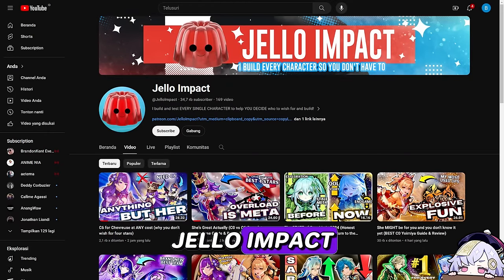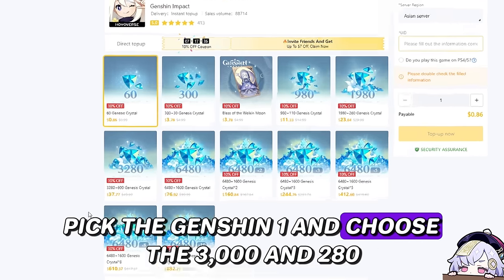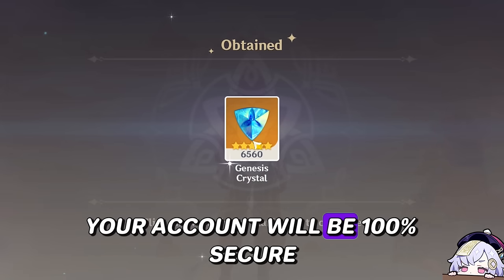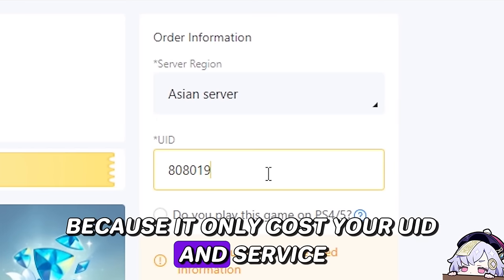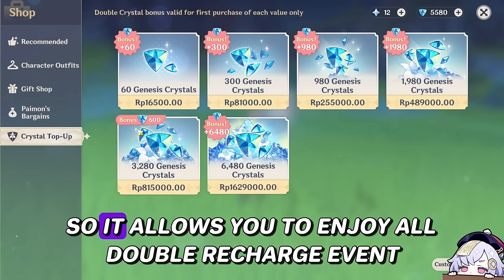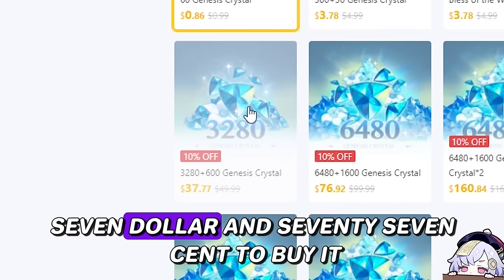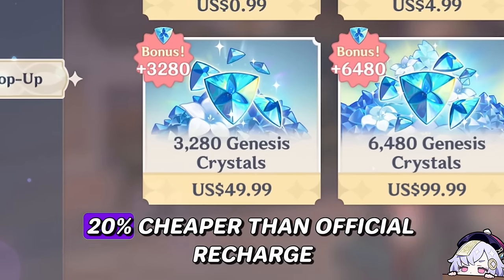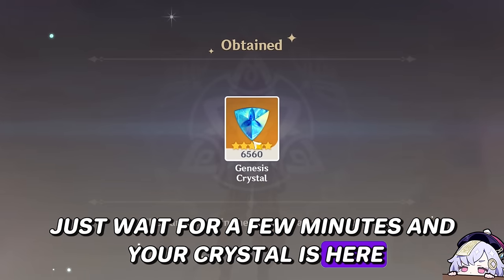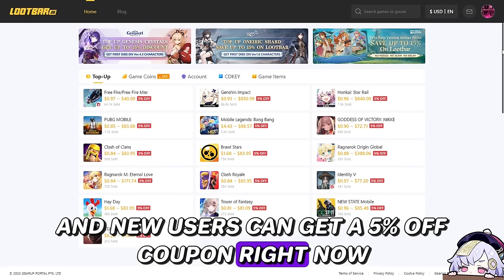My favorite YouTuber Jello Impact also uses it. To do the recharge, it's pretty easy — pick the Genshin option and choose the 3280 Genesis Crystals. Your account will be 100% secure because it only requires your UID to do the recharging, and it recharges through official channels with miHoYo, so you can enjoy all double recharge events. It only costs $27.77 to buy it, which is cheaper than the official recharge. Once you complete your payment, just wait a few minutes and your crystals are ready. Click the link in the description box below — new users can get a 5% off coupon right now.